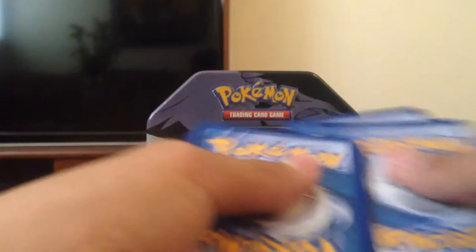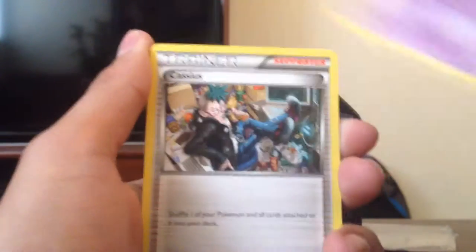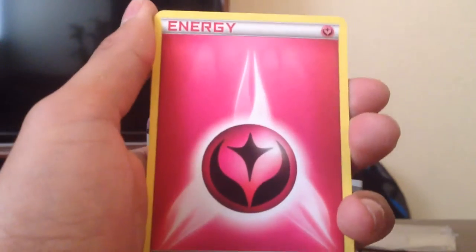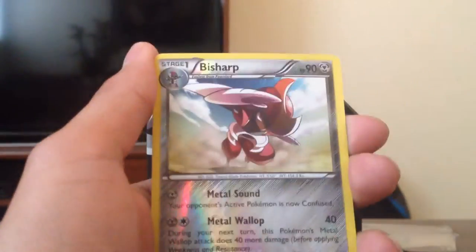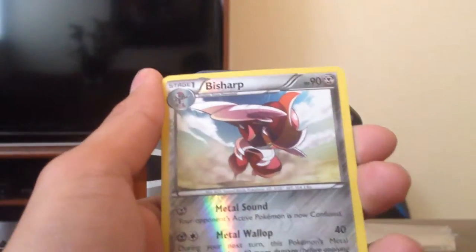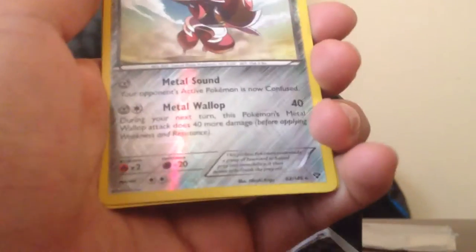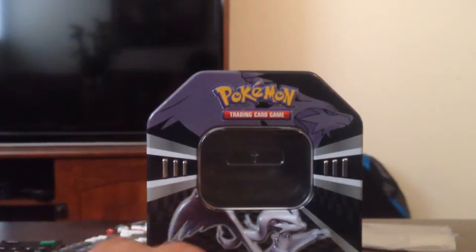One, two, three. To start this off, we got a Muscle Band, a Whirlipede, Cassius, Skitty, Fairy Energy, Rock Energy, Chespin, Diglett. And a Reverse Bisharp — Rare Reverse, which is really cool. Real nice. And our Rare is Aegislash. Not bad, non-holo.